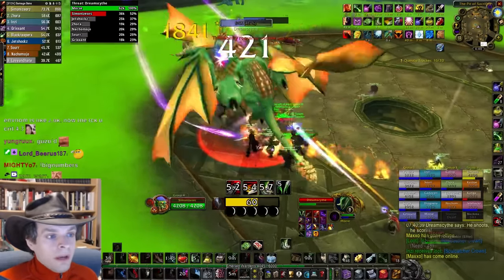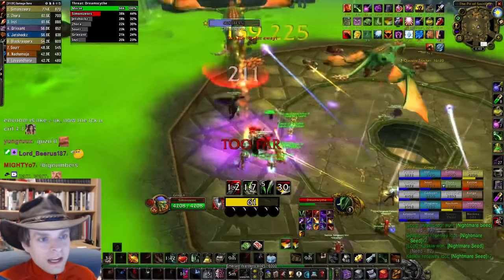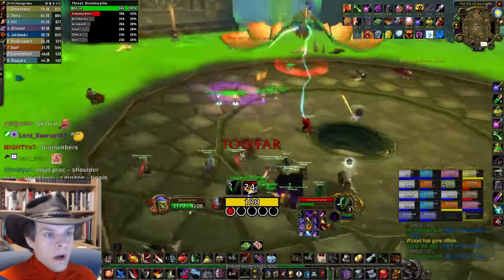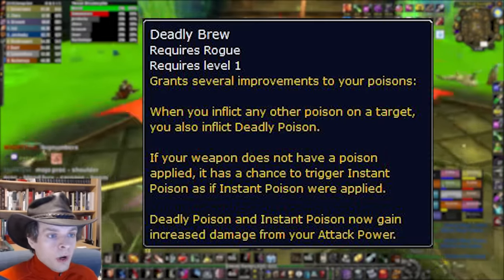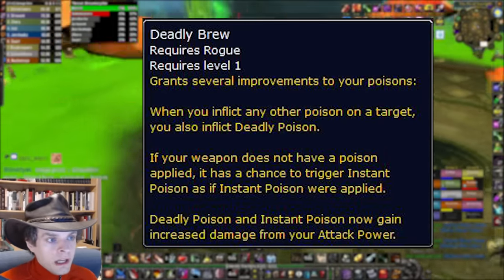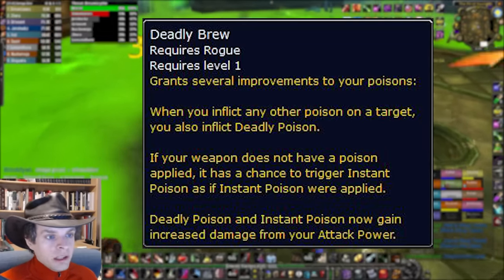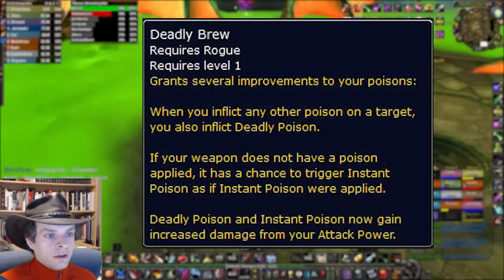Elixir of Coalesced Regret makes it onto this list because despite the item not saying it does this, it actually gives +1 to all your stats, so it works out to a meager DPS increase. For your temporary weapon enhancements, you won't be using any poisons on your weapon. The Deadly Brew Rune gives you both Instant and Deadly Poison for free, so long as you don't apply any poison to your weapon from your inventory. Deadly Brew Rune will apply the highest rank of Instant Poison and Deadly Poison that your character knows, so you still have to go to the trainer and learn the higher ranks.